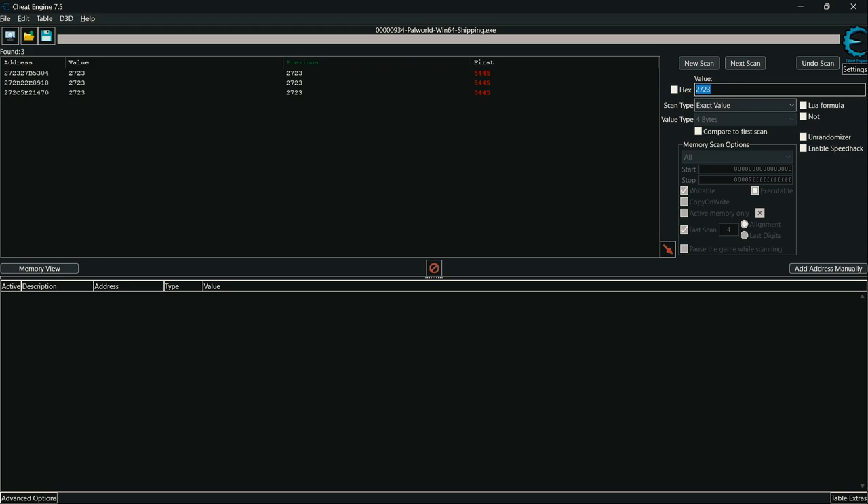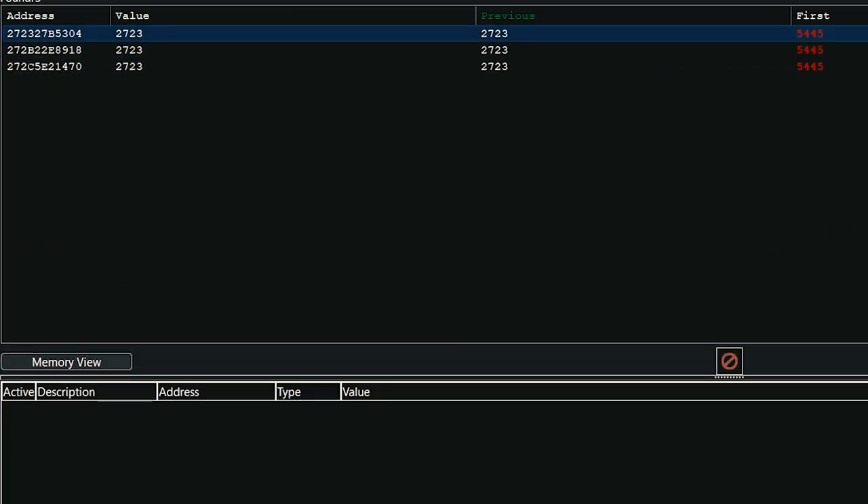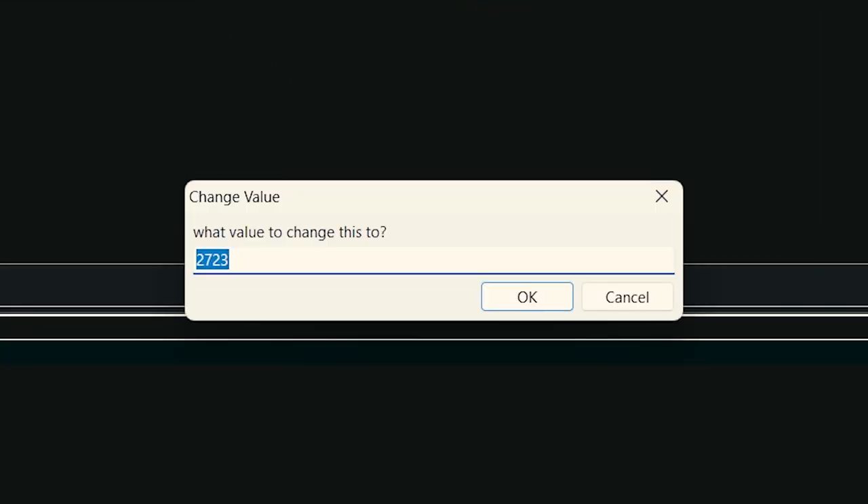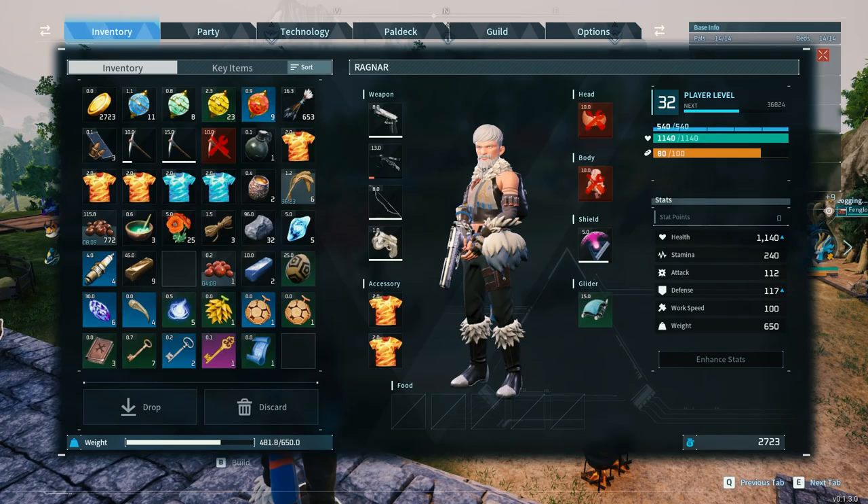In step 4, select the first option, double-click it, and it will appear in the blue section. Then double-click the value and change it to anything you want — I am changing the value to 9999.